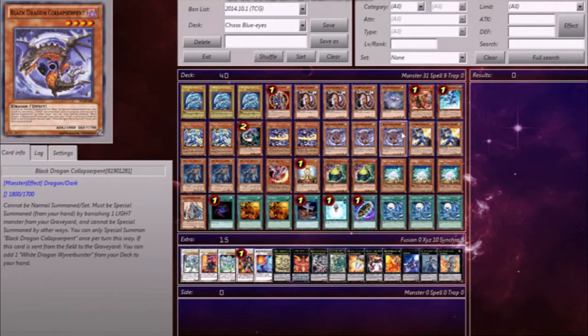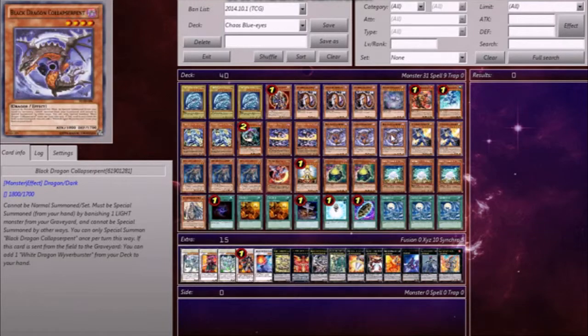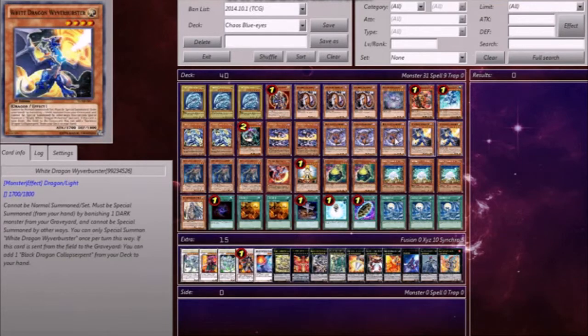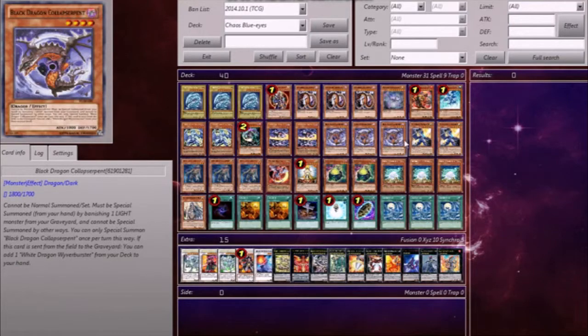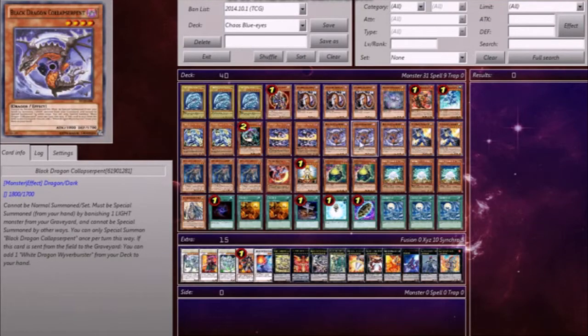Three Black Dragon Chick — Cold Wave — and two White Dragon Waverance and Buster. The reason I have three and two is the same reason I have three and one: I just needed a bit more Dark. These guys are easy — they banish one Light, banish one Dark, and when destroyed they add the other to the hand. Really good for gaining a bit more advantage on the board.